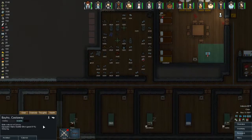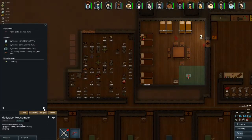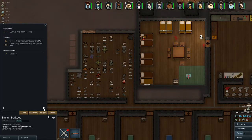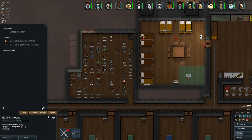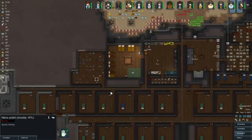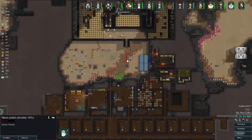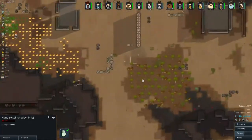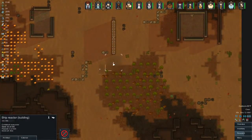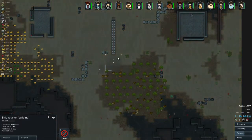Let's check to see who's got what here — scatter shot pistol, viral rifle. Does anyone have a bow? I think someone has a bow. Survival rifle — and we do have a nano pistol. How's our ship coming along up here? Decently. We're low on steel.